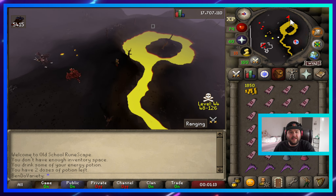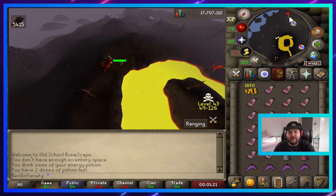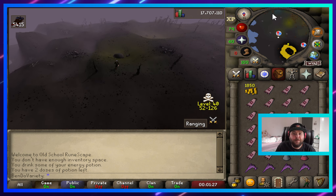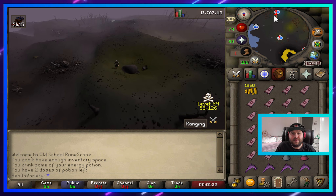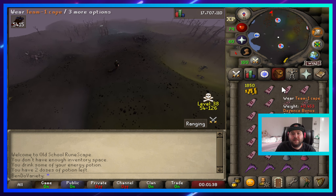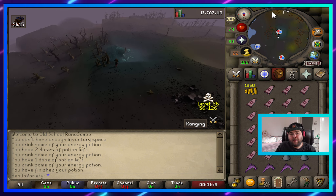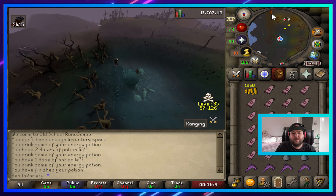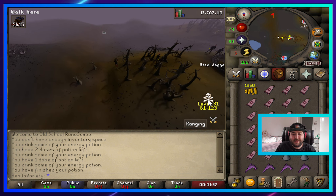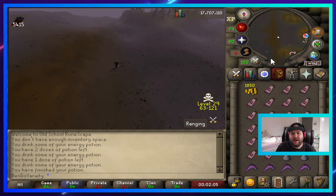I'm going to use whatever run energy I have to get past the greater demons. You can get past them without taking any damage if you're careful. They won't hit me very hard but for lower-level players they will hit harder. If you have the prayer level, I'd highly recommend using protect prayers if you're at lower HP or lower combat stats. I like showcasing lesser-known money makers — this one is decent and the cost and risk are minimal. On the way there I'm risking maybe 4,000 to 5,000 GP at the absolute most.